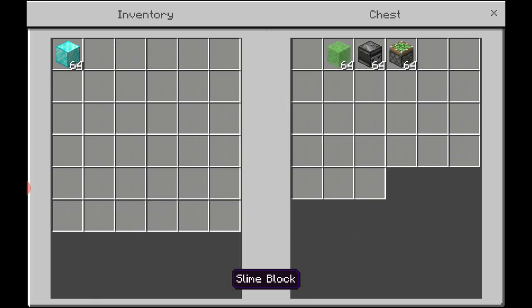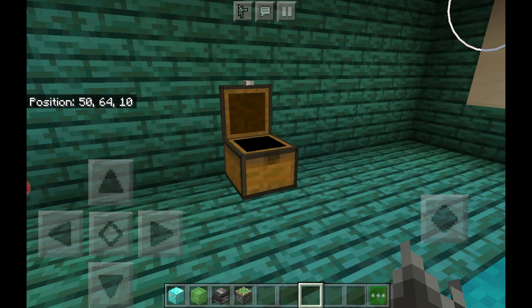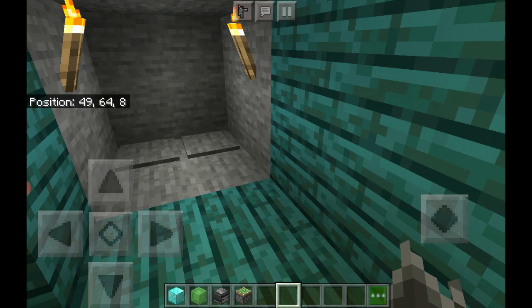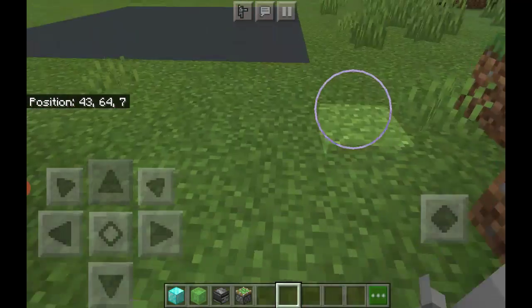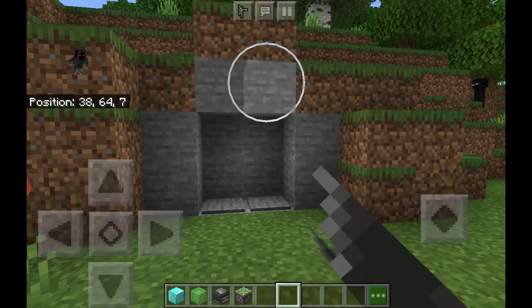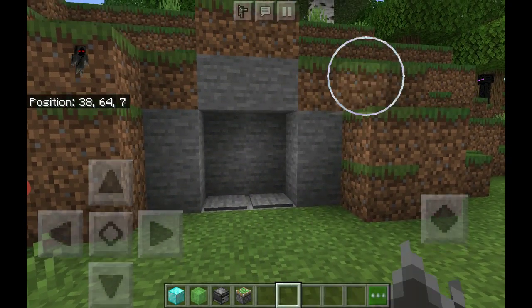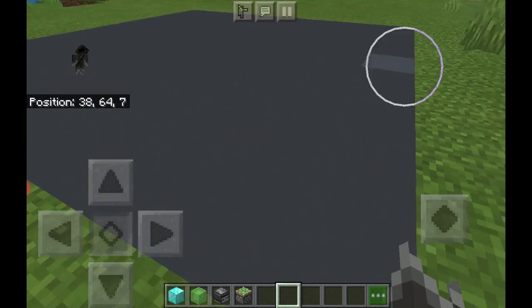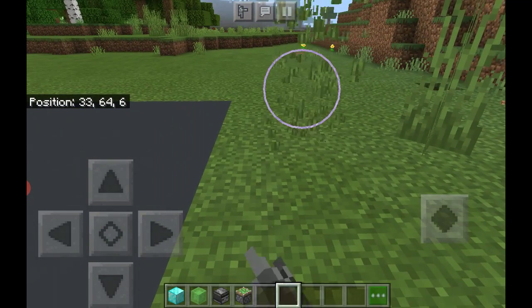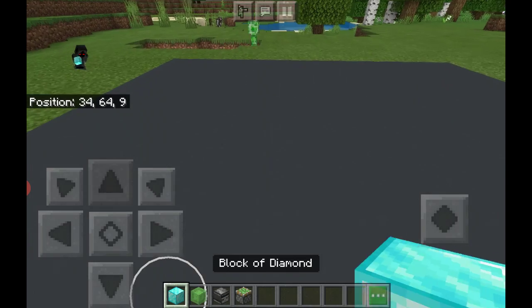These are all the items you need. You do not need to use diamond blocks — any block of your choice works. Let's head out here. Also if you want to know how the store works, leave a comment down below. Let me clear some of this grass away.